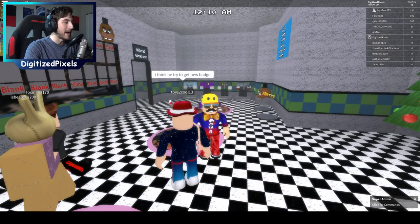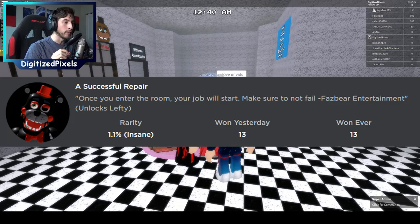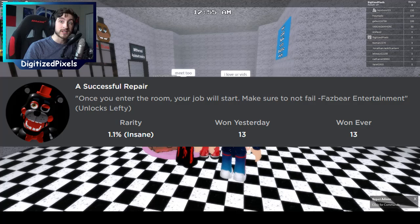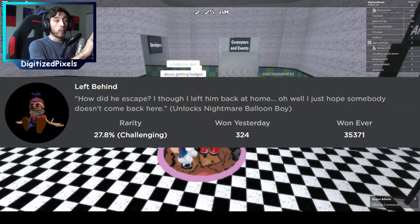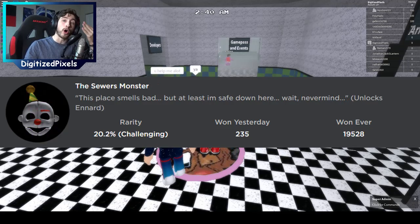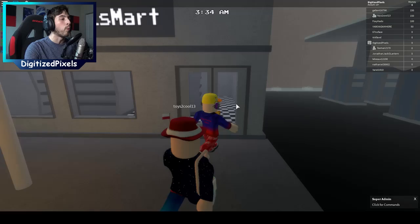Alright everybody we are in the game and ready to go, it is time to get this brand new badge. A lot of you have probably been asking how do we get this badge — the new badge called 'A Successful Repair.' It says once you enter the room your job will start, make sure to not fail. Fazbear Entertainment unlocks Lefty. This badge requires a lot: you need Left Behind, and the Sewers Monster.